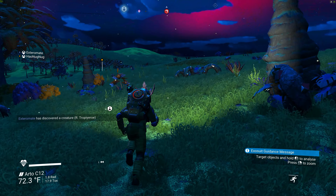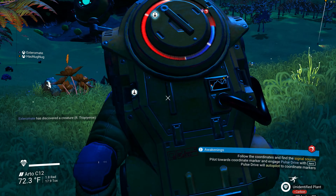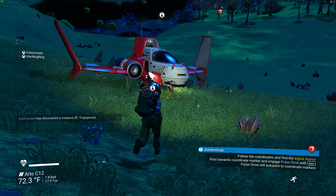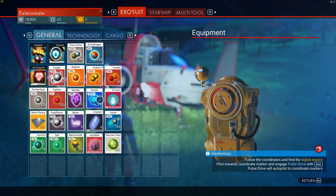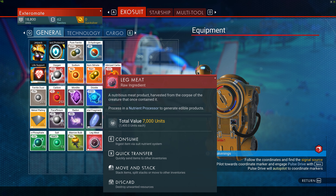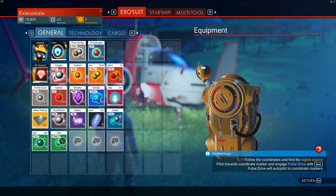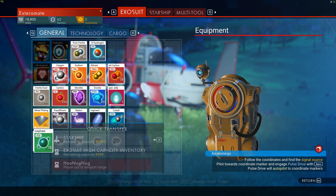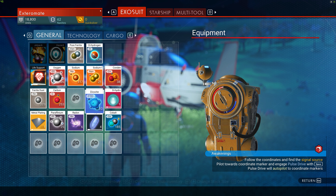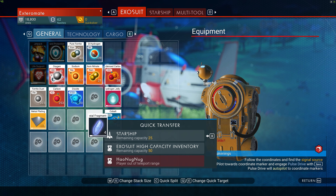Wait, my inventory is full. I'm going back to my ship to put some inventory in there — you can store stuff inside the ship. Hit tab and go to transfer it over to your ship. There must be a faster way — quick transfer, there we go! Starship. I can't put anything in — you have to be close to your ship. I am, I'm literally on it.